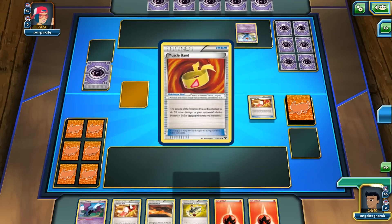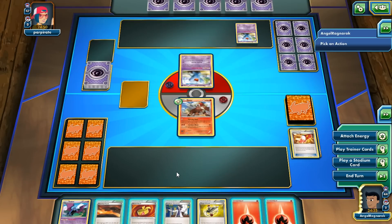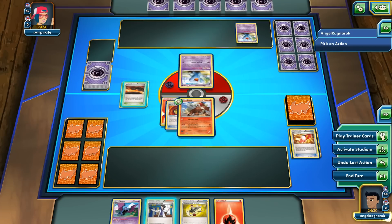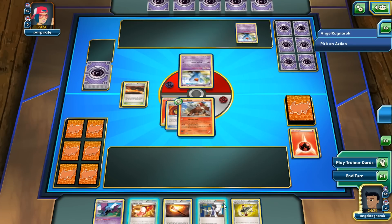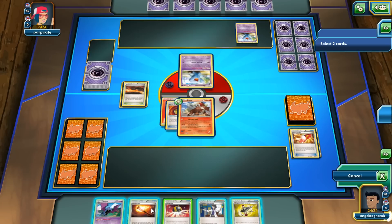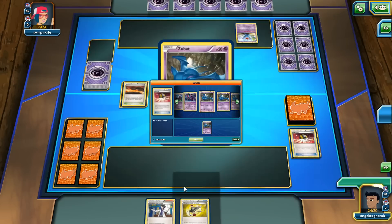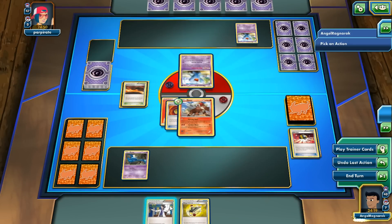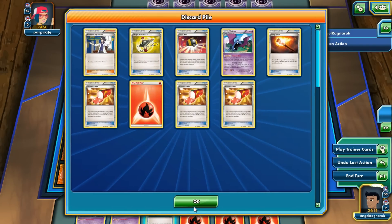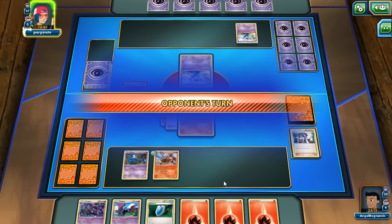Most of the Bats, I'm sure. We'll go ahead and attack. Play the Scorched Earth, attach energy. Scorched Earth, get the Fire Energy, get a Trainer's Mail — our last Trainer's Mail. Ultra Ball away and get a Zubat. Nice. Then we go second more and get another Entei out and another Versus Seeker. And end our turn.